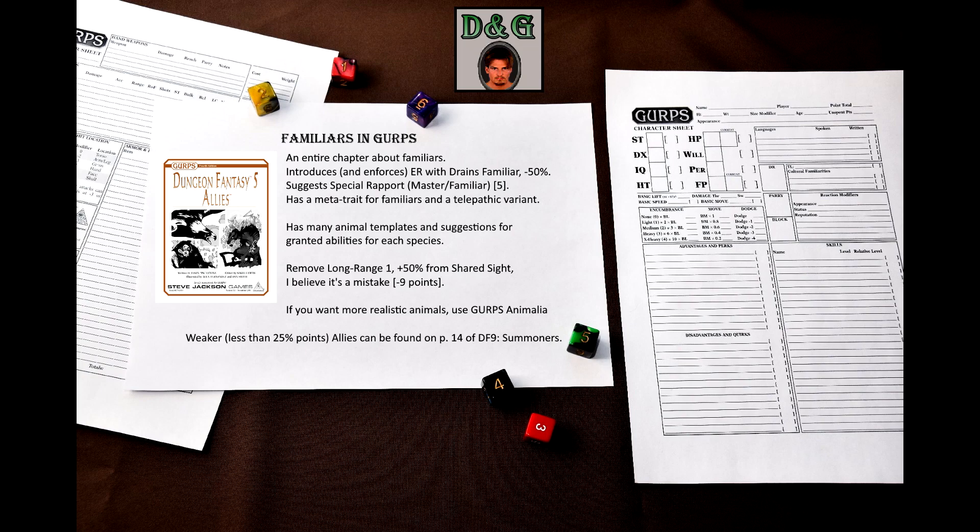This book provides examples of granted abilities for each type of familiar. The very same book has many animal templates, modified to work as familiars. It also has a meta-trait that includes appropriate advantages and disadvantages for the familiar, and I have no complaints about that one. There's also a telepathic variant of the meta-trait. Finally, on page 24, there's a box with two abilities for the masters: Shared Sight and Shared Thoughts. Basically, these allow the master to see through the familiar's eyes and communicate with the familiar telepathically, respectively. Shared Sight, I think, has a mistake — Long Range is not necessary under the Mind Reading advantage, because with Mind Link you succeed automatically. If you remove it, the ability becomes 9 points cheaper.